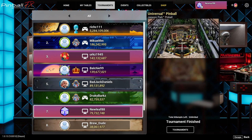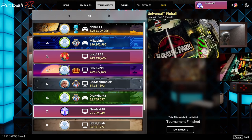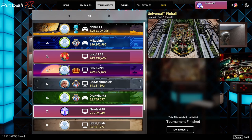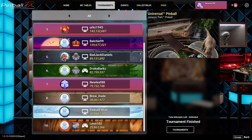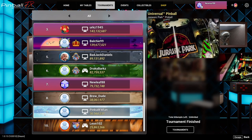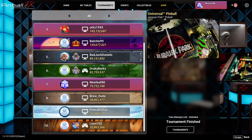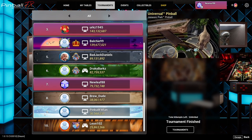In sixth place we have Drackey Barks with 82 million. He was really the one who gave me the inspiration to do these weekly tournaments, so I owe it all to him. I was doing tournaments before but wasn't consistent; now I'm trying to be as consistent as possible. I came in seventh with 79 million points — took me a lot of tries to get there.